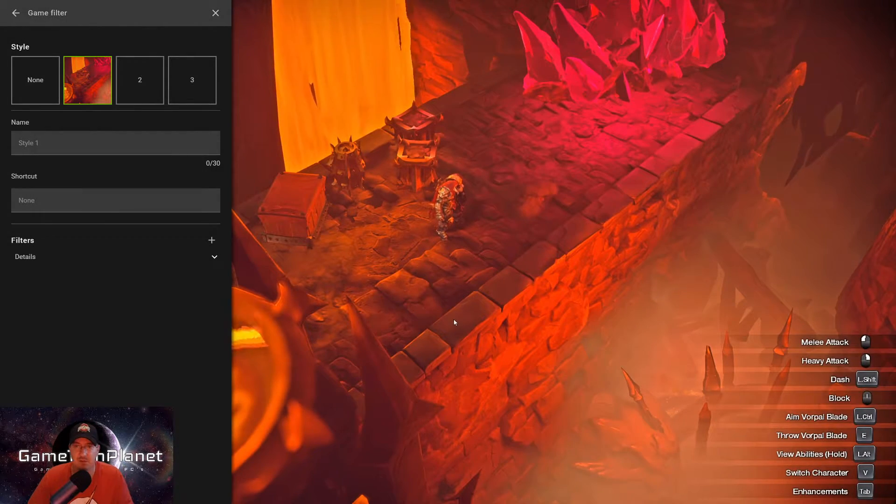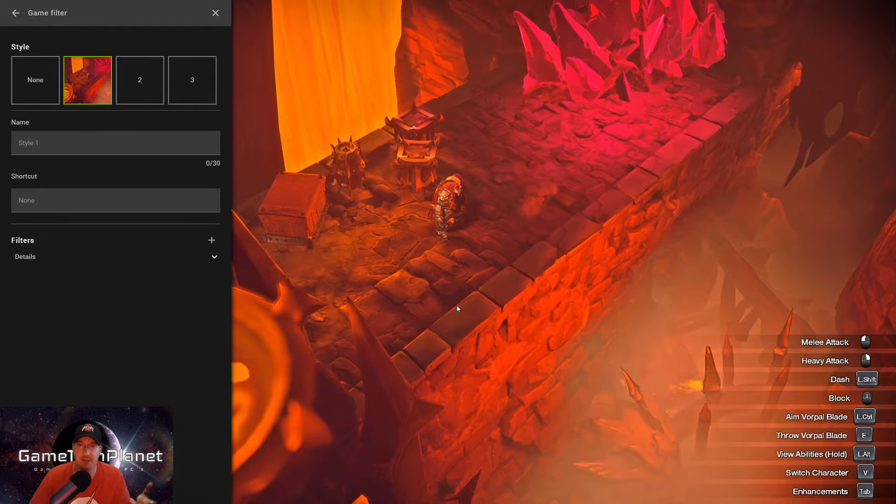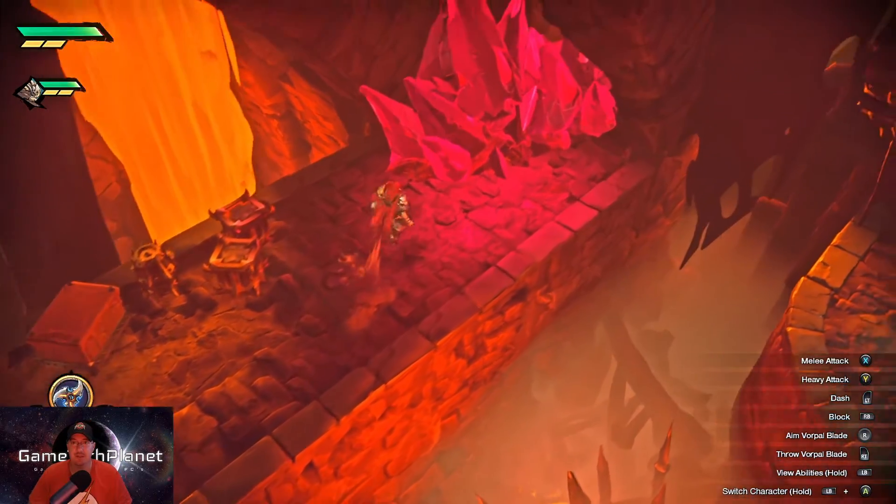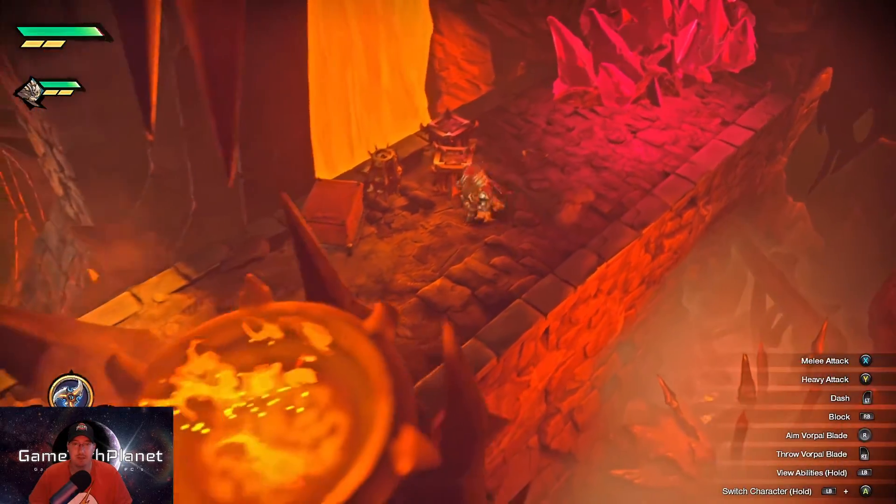The Details filter will really brighten everything up, sharpen everything, and bring it out. Going full screen with that for a second - I don't really think this is necessarily the way to go either, but it's there. It's still cool that they brought these to GeForce Now - I like seeing the options.